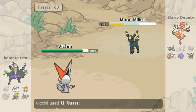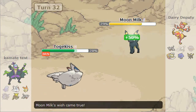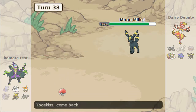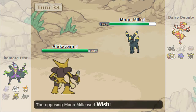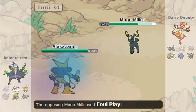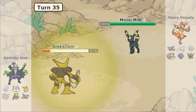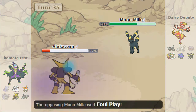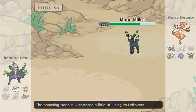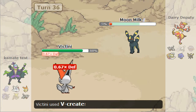I know he has nothing to kill me there, so I just Foul Play. He might be baiting me but I have no reason to do anything else. I Wish again — a Dazzling Gleam won't hurt Umbreon at all. I go for Foul Play; a Focus Blast hurts a bit more but still, it's Umbreon.